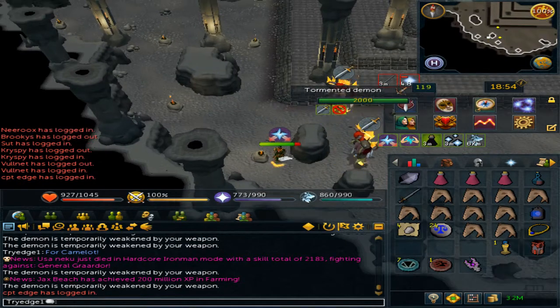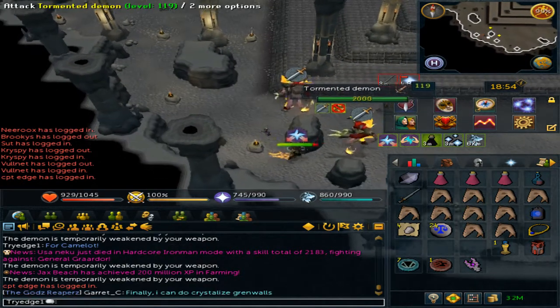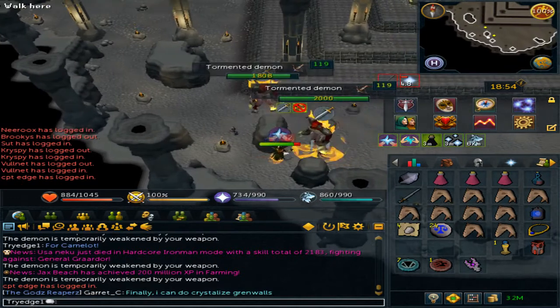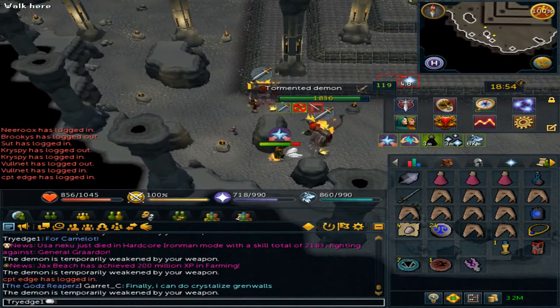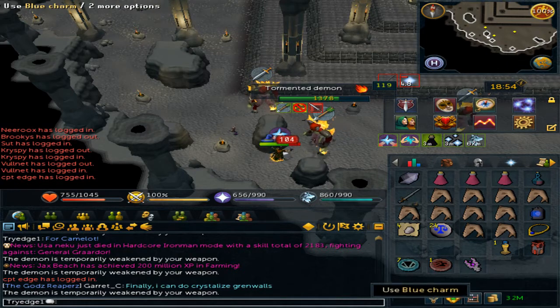As shown here, I have two tormented demons on me. If I hide over here I will be able to protect myself from one of the two. These are a wonderful source for blue charms. The crimson is also good, but mostly the blue charms give more experience.